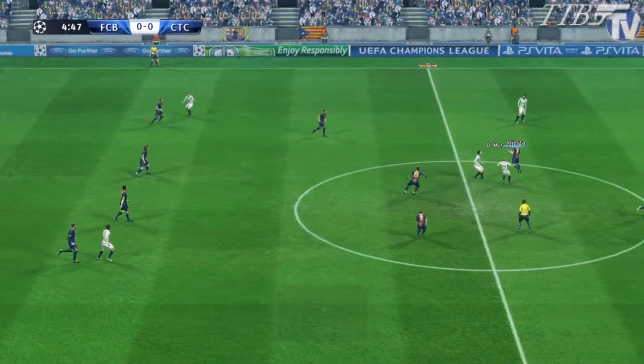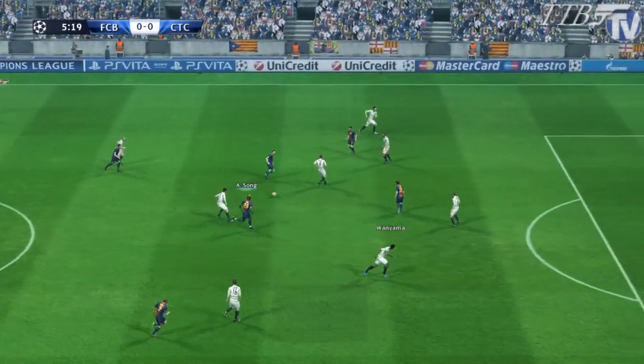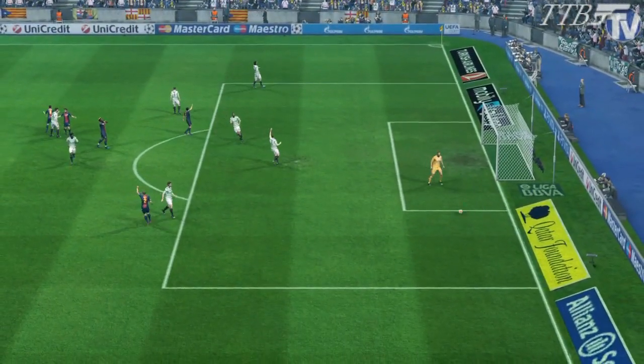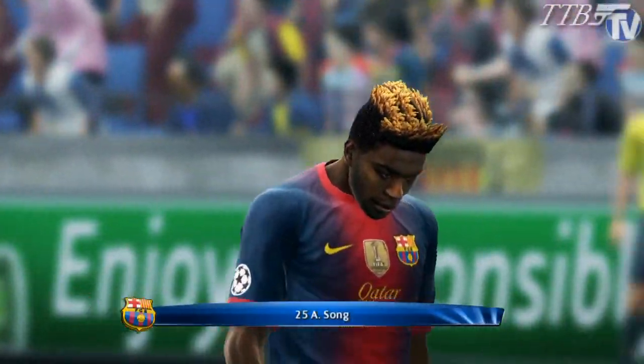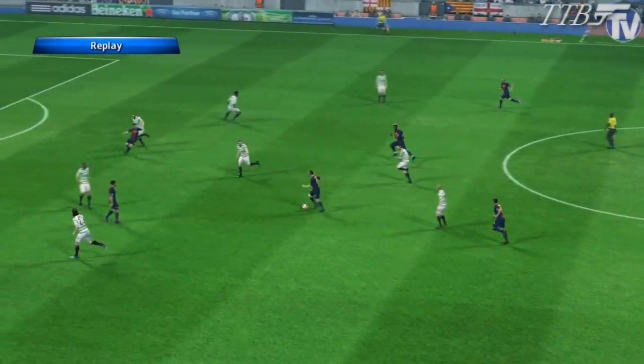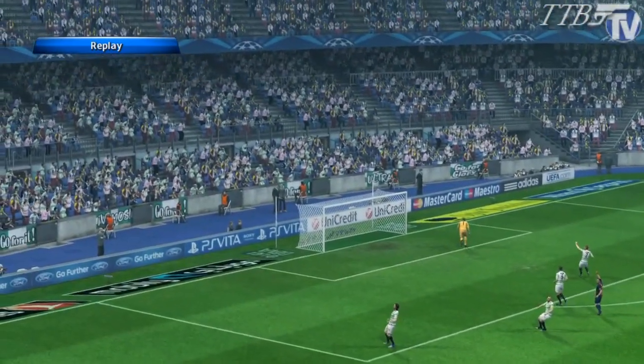Moving into the fifth minute, Iniesta with some great control and good power to get away from his man — laid it towards Alex Song. Alex Song with a strike, but it was always creeping just wide. A former Arsenal man with a decent strike — good start for Barcelona.